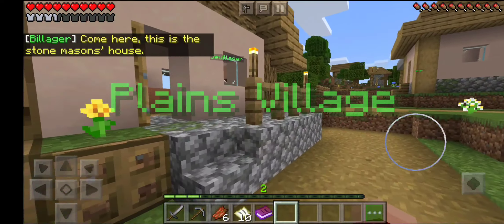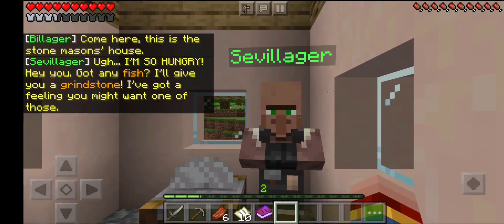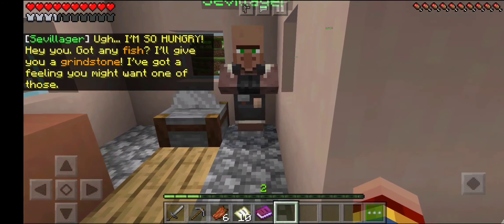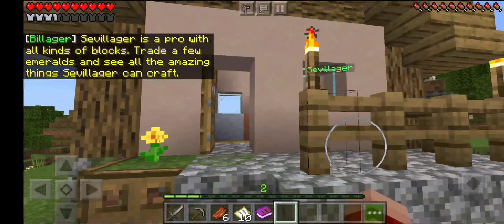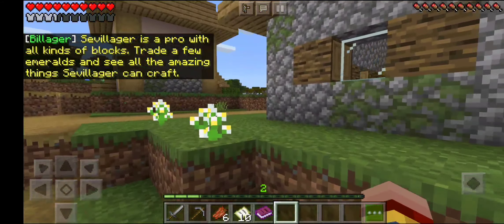This is my little village. Everyone I talk to is always complaining about this or that — maybe you can help solve their problems. Plains village! Oh, I'm so hungry. Hey you, got any fish? I'll give you a grindstone if you bring me some. The villager is a pro with all kinds of blocks — trade a few emeralds and see all the amazing things the villager can craft.